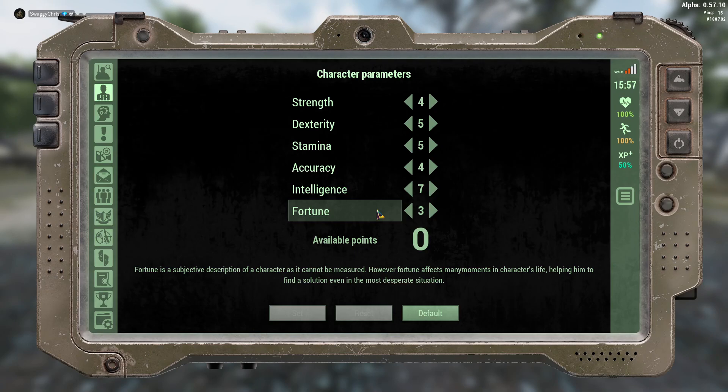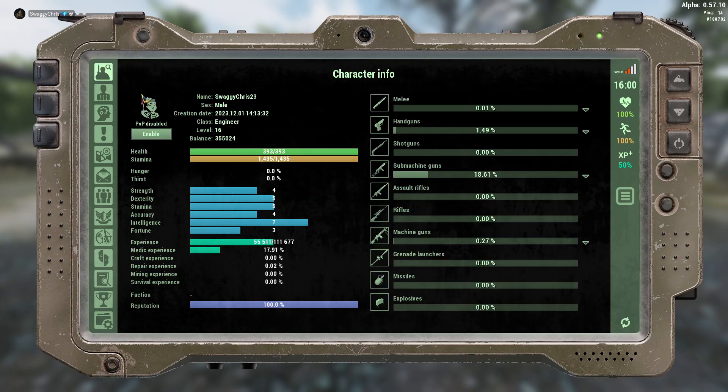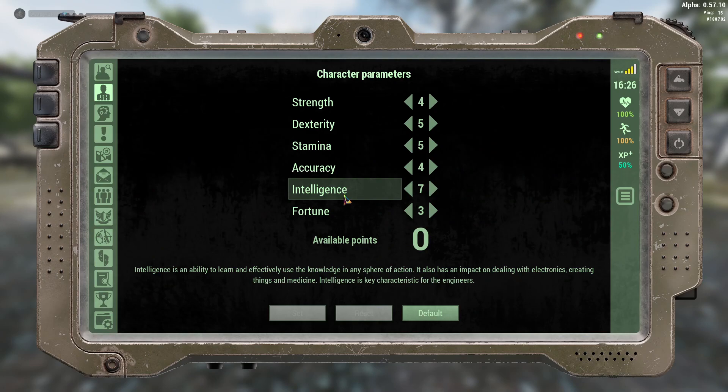Intelligence basically helps increase experience for almost anything. If you go to character information you'll see medical experience, craft experience, repair experience, mining experience, survival experience — all of those can be increased from intelligence.